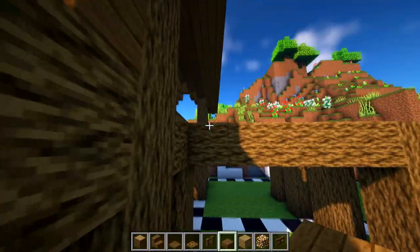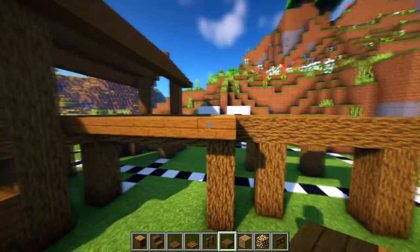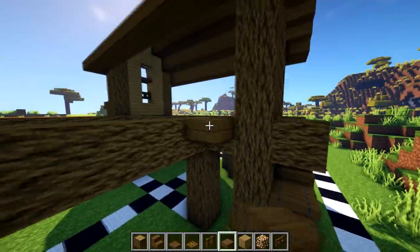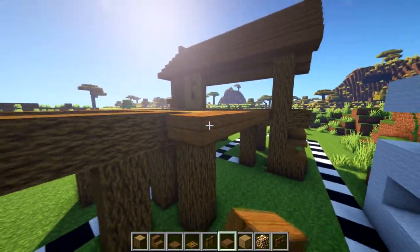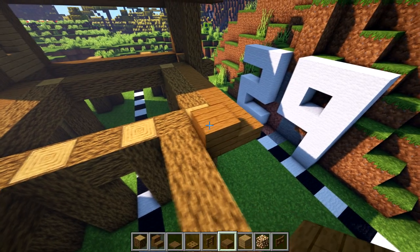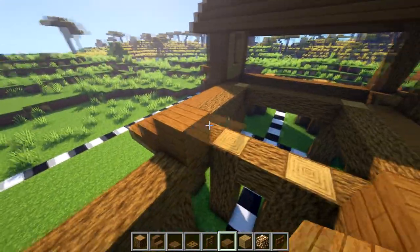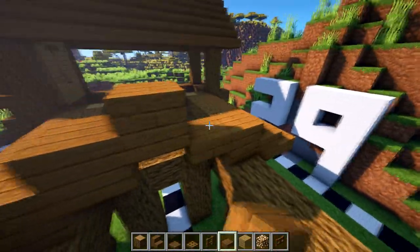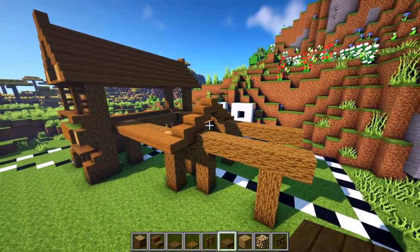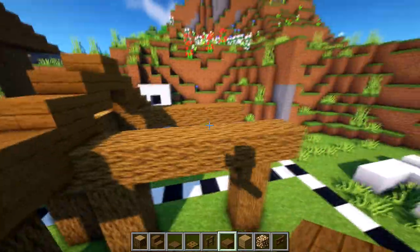For this side we're going to use some slab. We count one two three four five six seven and go all the way to the other side — one two three four five six seven — then we're going to place a slab, another slab on top, slab, another slab on top: slab slab slab slab slab slab until we get up to the top. You'll end up with a nice shape. I was thinking maybe put some campfires over the top to make it look a little better.